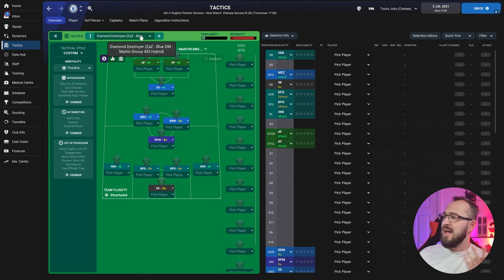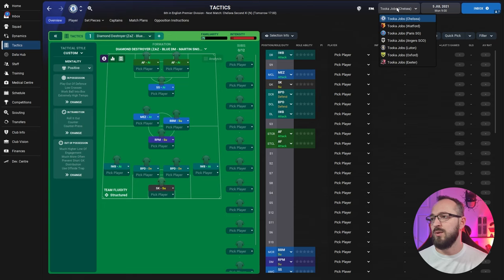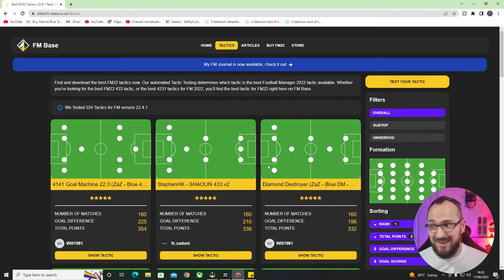Hopefully it does really well in the testing. The teams involved in this test are Chelsea, Watford, PSG, Angers, Luton, Oxford, and Exeter. Hopefully all of those teams are going to do extremely well using this narrow tactic. If you can download it, the links are in the description and it should bring you to a page on FM Base where you can find it.